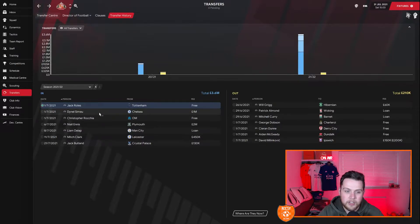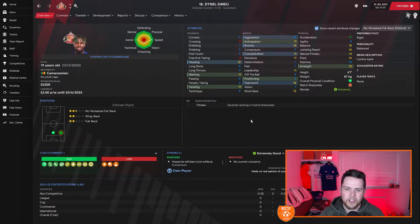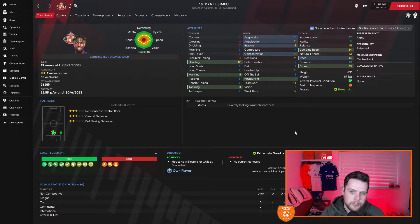We've got Dino Simeou, one million pounds from Chelsea. He's a 19-year-old Cameroonian — not yet an international. His attributes for being a centre-back are very good indeed. He can fill in at right-back as well, which is great. So if O'Neill gets injured or Mitch Clarke moves to the left, he can cover at right-back. Very versatile defender with fantastic physical attributes and very good mental attributes. Very much looking forward to seeing how he develops for us.